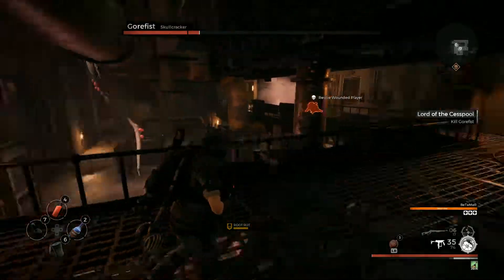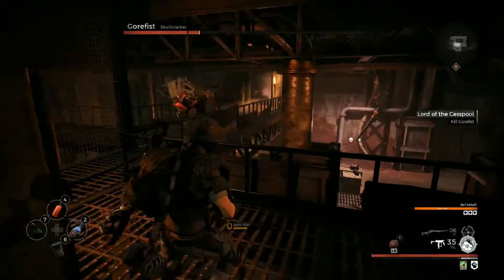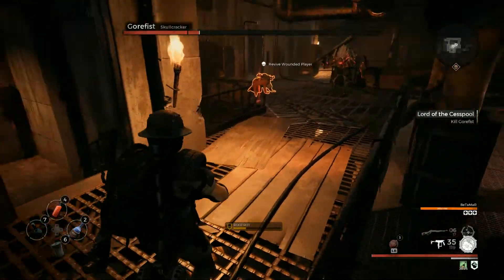When you enter the boss arena, the room on your right doesn't actually spawn the exploding gremlins, but they will still make their way towards you. It also has some obstacles which you can use to put space between you and Gorefist, so this is a pretty decent area to fight him.